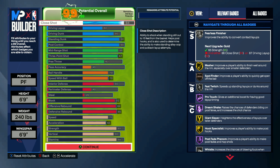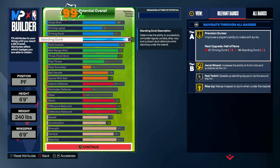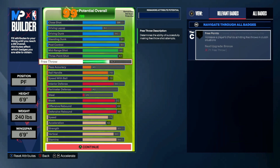Now have your close shot at 84, driving dunk at 80, and then both standing dunk and post control at 90. Set your midrange shot to 88 and 3 point shot to 87 to give yourself as many ways to score as possible.